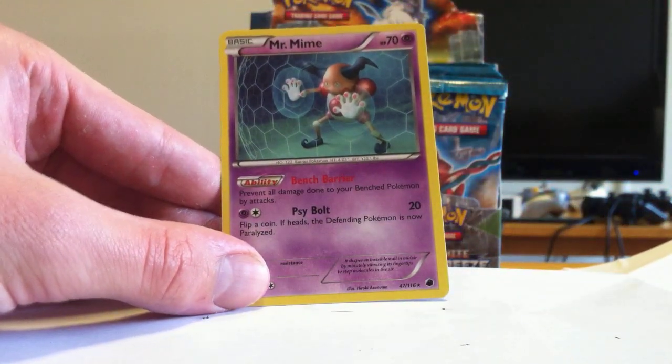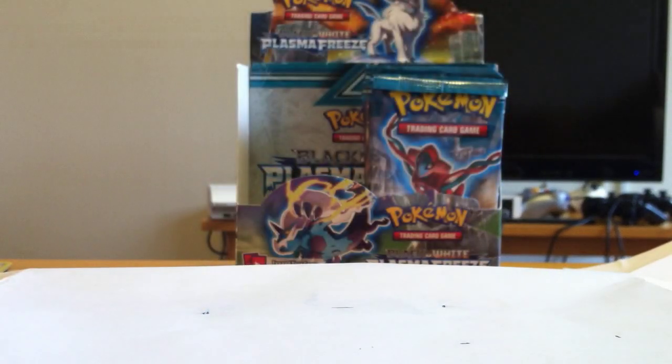And Mr. Mime — this also prevents all damage done to your bench, that's awfully handy. Especially in today's bench-based sweeping meta where every attack does a gazillion damage to the bench. I feel bad for the Pokemon sitting on the bench — it just gets eaten alive. Those 30 HP ones can barely be used anymore. You have to put them on the bench at the very beginning and evolve them ASAP.